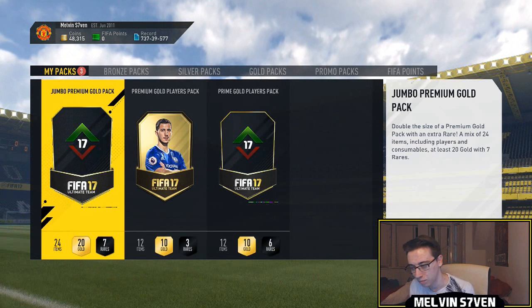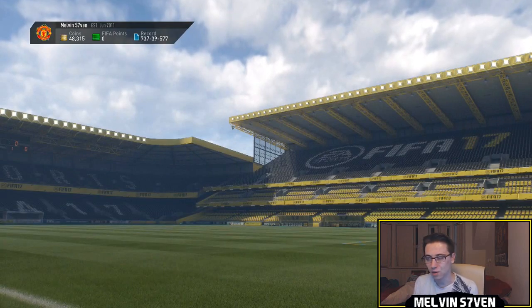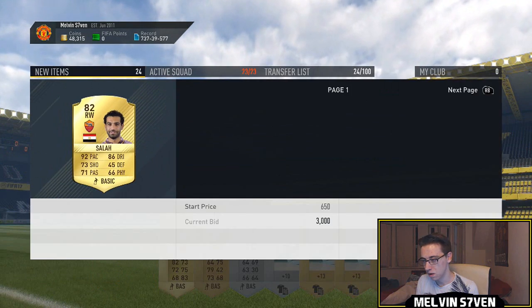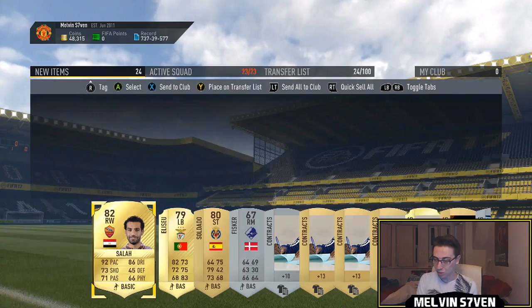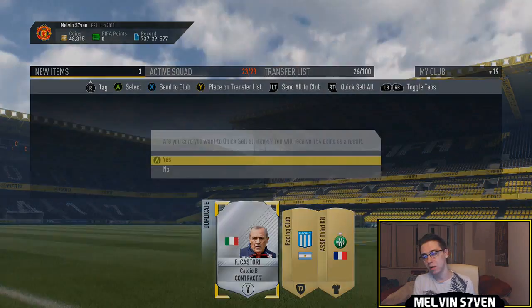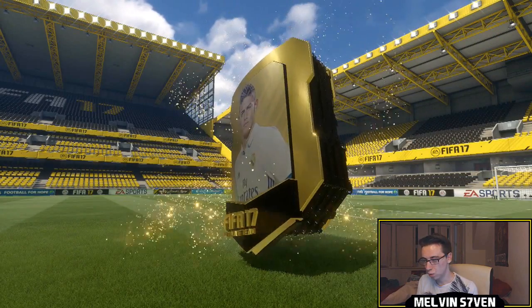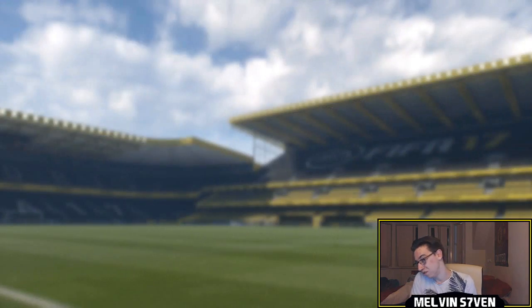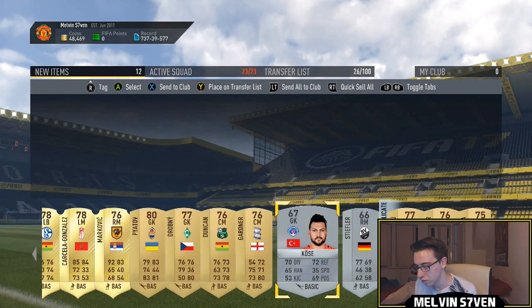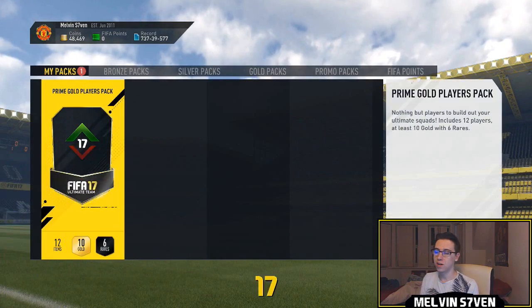We do get an upgrade — we get Salah. He's got a 3k bid, not too bad. Dorossi isn't an upgrade but he's a high-rated player, so we'll send those to the transfer list. Moving over to the 25k pack — it's not a walkout, no special card, but there's potential for some upgrades. We'll just store those to the club and move on to the final pack.